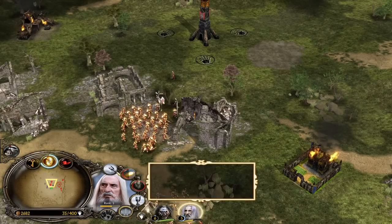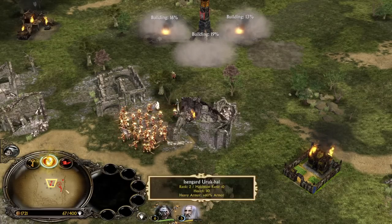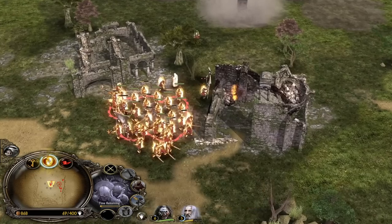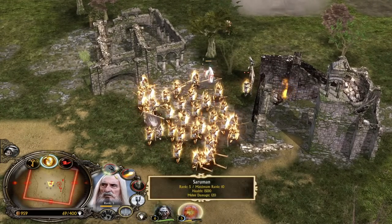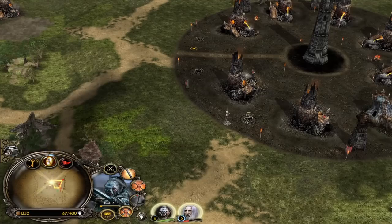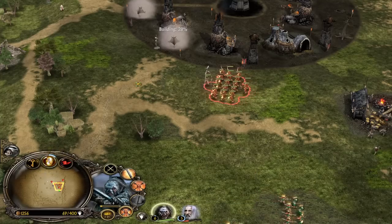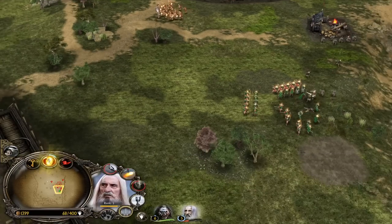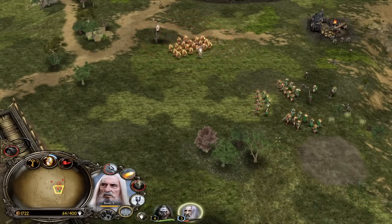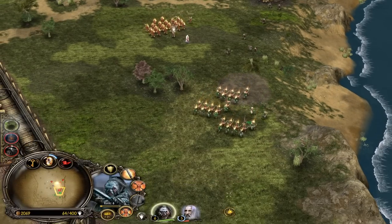Watch this — the thing is, if you've Dominated them, you cannot control them forever, about 30 seconds. But while you can control them, use the Hold Ground stance — this way they won't move, and the second control goes back to the opponent, their own army kills them. Is this one of the juiciest Dominate plays we've seen? I think this play was game-winning and game-deciding. Saruman is super underrated — he's definitely a match for heroes like Aragorn and Gandalf. Why destroy them when you can steal them and make them fight for you?